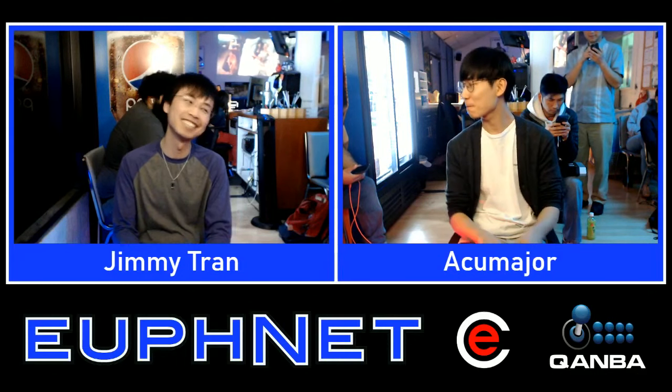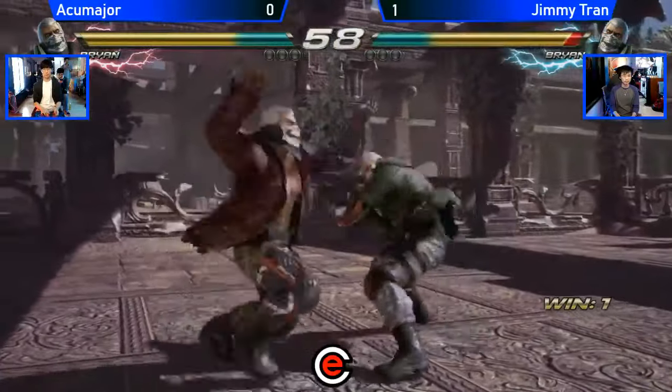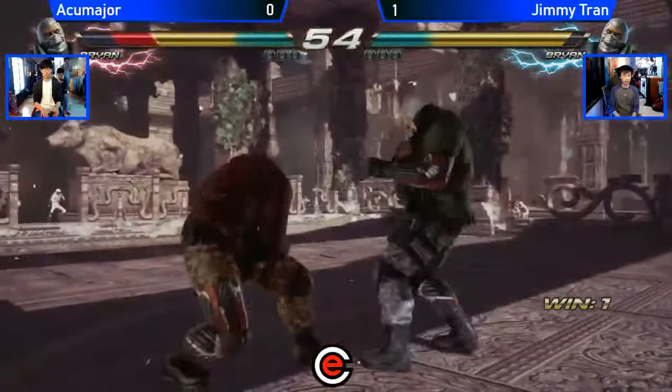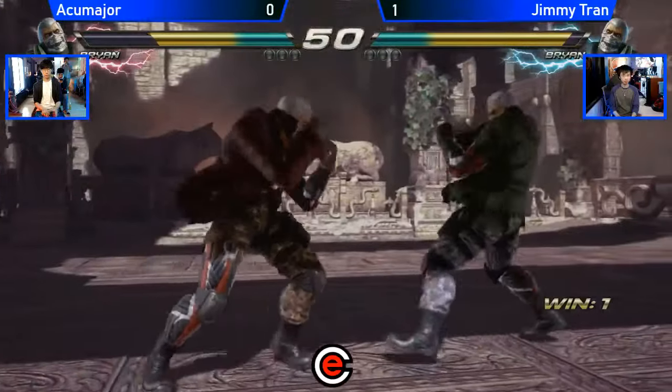If you guys have not seen that one picture from Dashblock where the top 3 was Jimmy, Accumager, and Trey — there's this one picture of Jimmy and Accumager, you can tell they're Bryan players because both of them have the same smirk and pose. It's the greatest picture in the world. Anyways, we're going into game 2. Shoutouts to Dashblock, by the way.